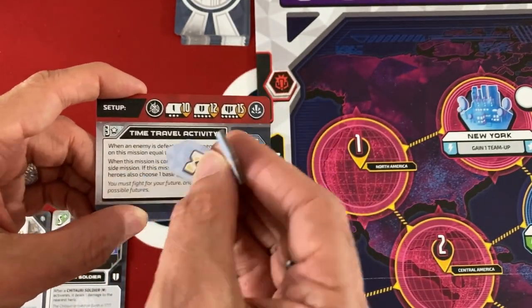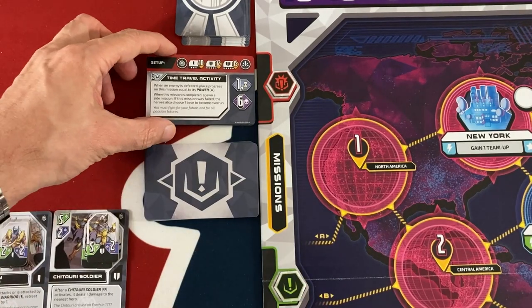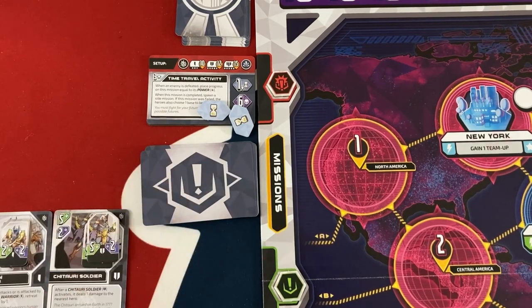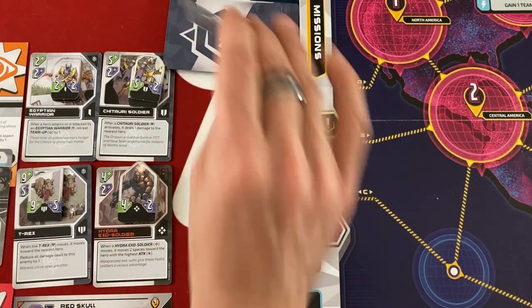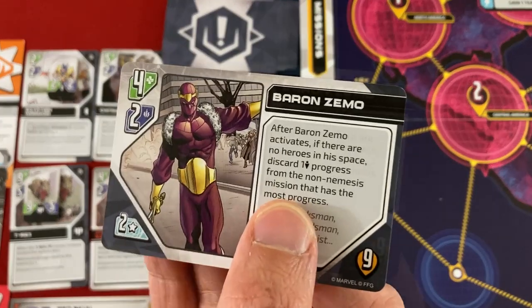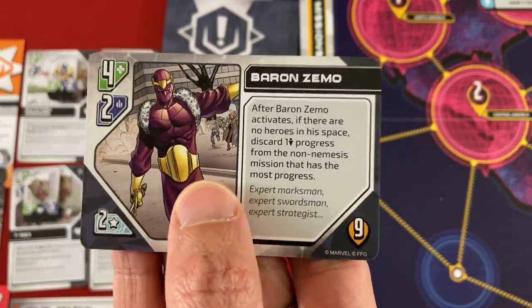For main first strike and nemesis missions, you don't resolve them even when you get all the stuff you need — we'll look at that in the nemesis phase. But I totally forgot an important part of setup: you're supposed to start with a side mission. Oh man — Baron Zemo is out. He's got four health. Some side missions are things you can defy, but some of them are just special enemies.